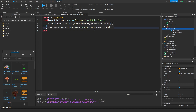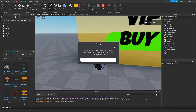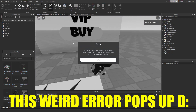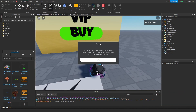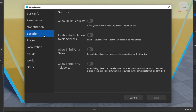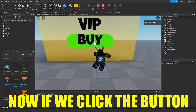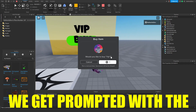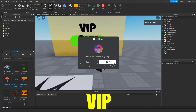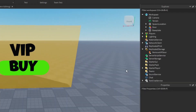Now create a function that runs when the player clicks: `script.Parent.MouseClick:Connect(function(player)` and inside do `marketplaceService:PromptGamePassPurchase(player, id)`. This prompts the player who clicked to purchase the game pass. If a weird Roblox bug appears, go to Settings > Security and enable Allow Third Party Sales. Now if we click the button we get the VIP purchase prompt.